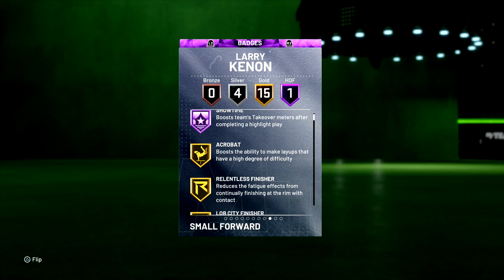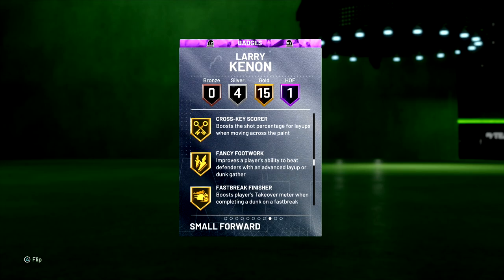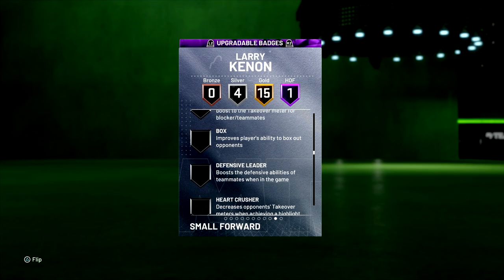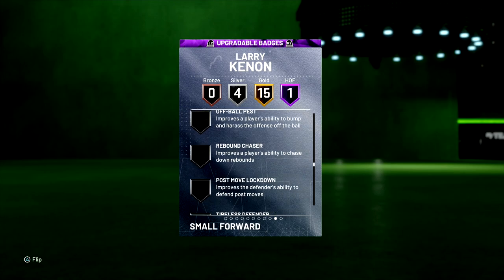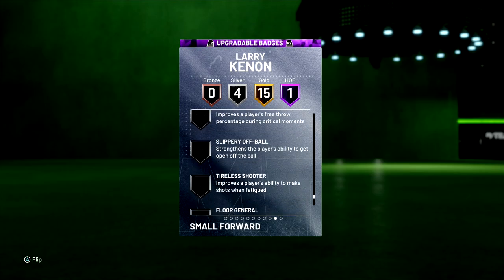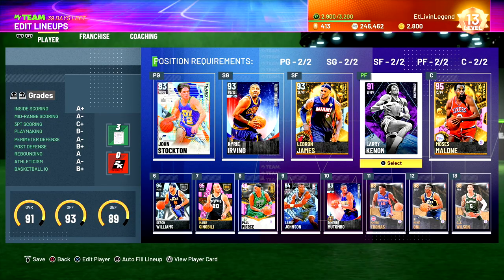One Hall of Fame badge, which is Showtime. 15 gold: Acrobat, Relentless Finisher, Pickpocket, Chase Down, Giant Slayer. They gave him silver clamps, silver quick first step. The upgradable badges include ankle breaker, difficult shots, defensive leader, intimidator, space creator, tight handles. No range extender on this Larry Cannon.